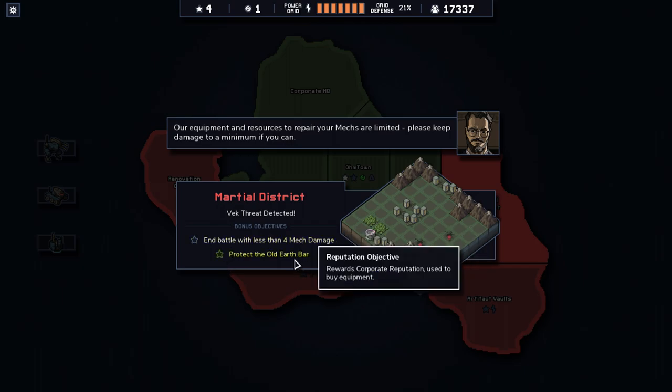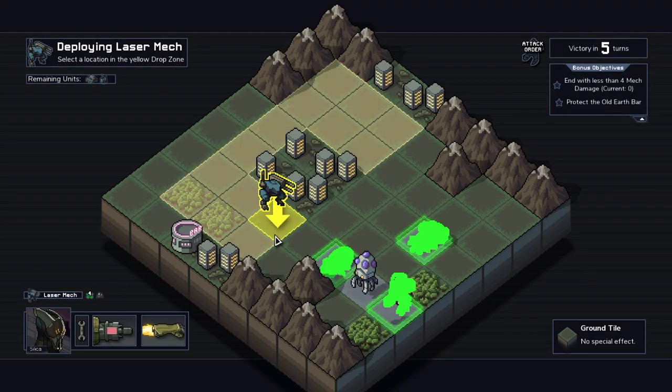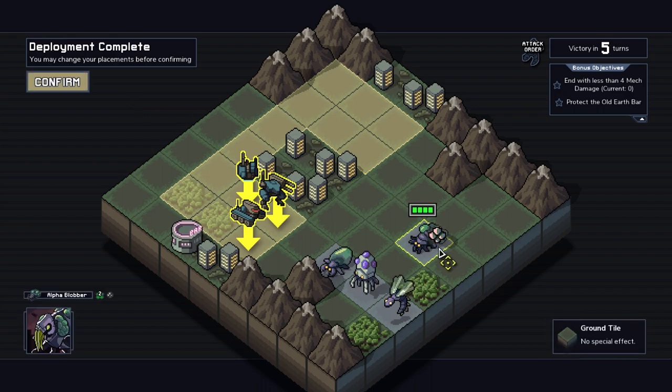I slightly changed the order up. The order I had was in theory good - I just didn't know I would take more damage because I was in the goo. I thought I had to stop on the tile because I was ramming. Battle with less than four max damage, and protect the old Earth bar. Why is everything old Earth? Whatever happened to the new Earth?